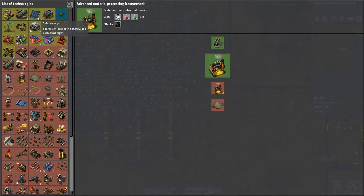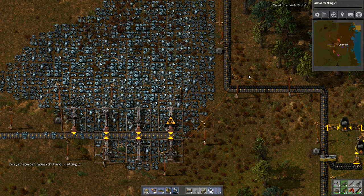Advanced materials is finished. Excellent. Next up, let's just go for the easy armor crafting 2, knock that out real quick.